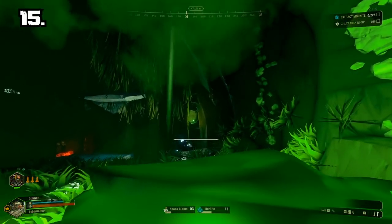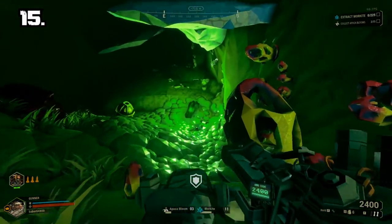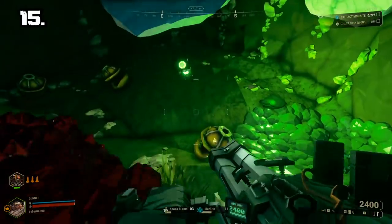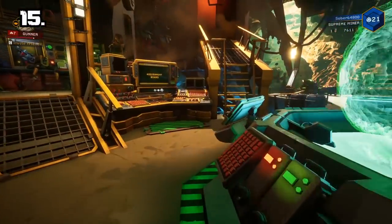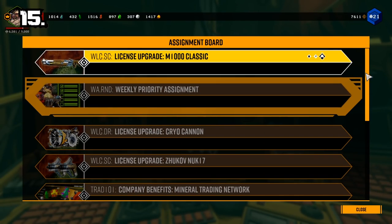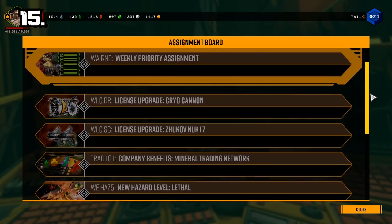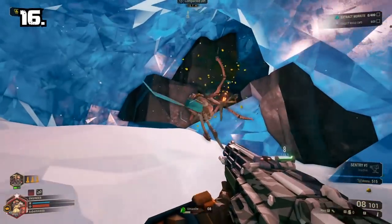Number 15: When you start the game, the first instinct you'll have is to do all the missions to get as much resources and money as possible to buy yourself a pink beard, which is awesome. But remember to do at least some assignments to progress through the game, open new weapons, trading, and promote your dwarves.